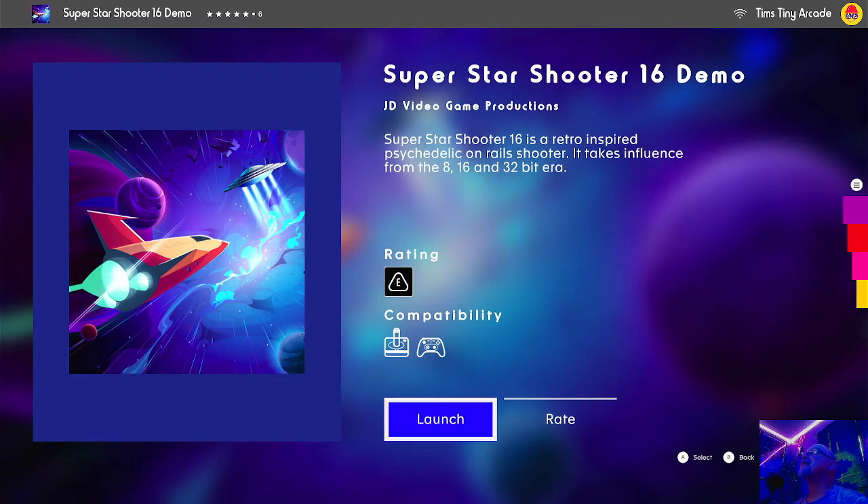Hello guys, welcome to Tim's Tiny Arcade where we are going to be taking a look at Superstar Shooter 16. This is the demo on the Atari VCS where you can play with either controller. Superstar Shooter 16 is a retro inspired psychedelic on-rails shooter. It takes influence from 8, 16, and 32-bit era. This is by JD Video Game Productions.